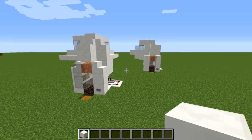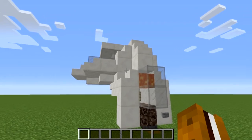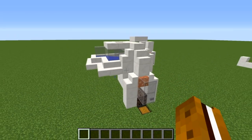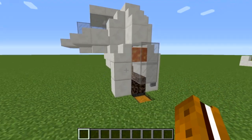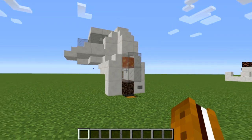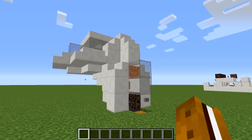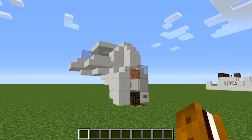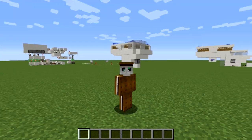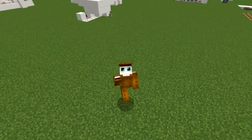That's pretty much it for the automatic cow cooker. All you have to do now is go up top, hold down right-click with your wheat to breed up your cows, and then go off and do whatever else you want. The cows will automatically grow up, cook, and you can collect their leather and steak whenever. Hope this tutorial helped — leave a like if it did, subscribe for more videos, and as always thanks for watching, have an excellent day!